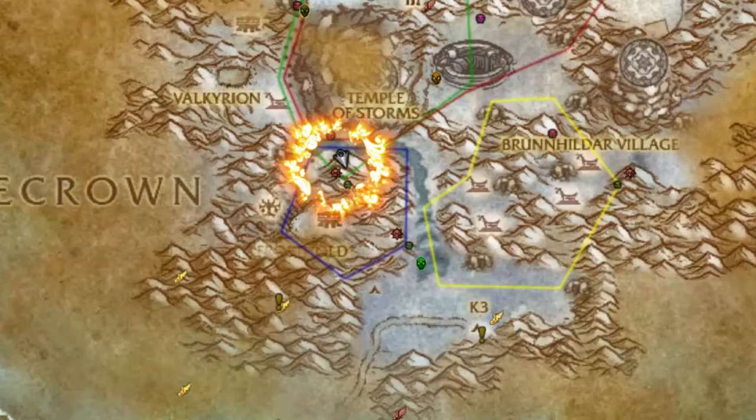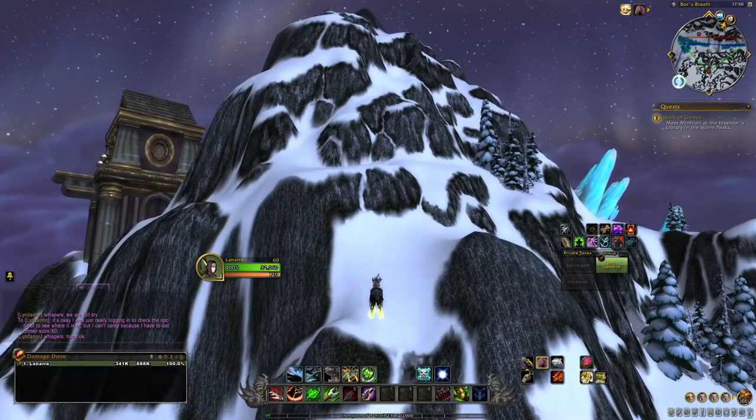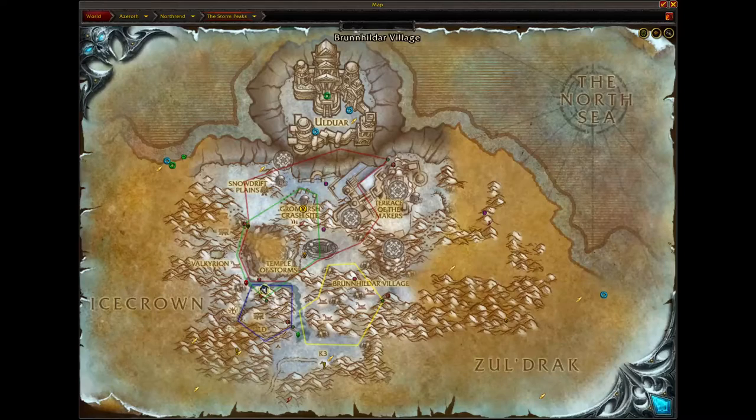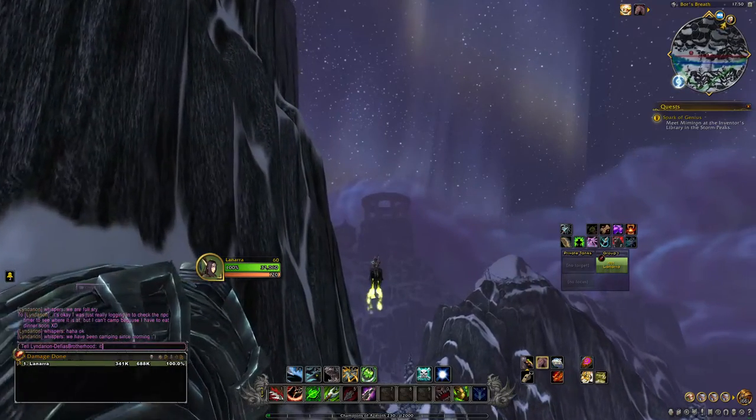Not too far away you can find the spawn location for the green section of the flight path that the Time-Lost Proto-Drake may have, and you can see there are people there too. The pre-made group that was here — I had actually been with them earlier, so the guy was messaging me saying their group was full, and that was fine.